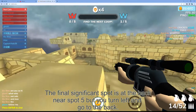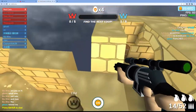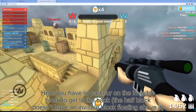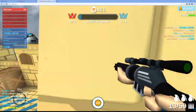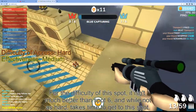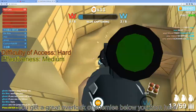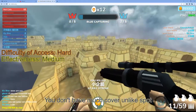The final significant spot is at the back near spot 5, but you have to turn left and go to the back. Here you have to parkour on an invisible block to get to the back. Note that the half block doesn't have an invisible block floating above it. For the difficulty of this spot, it isn't much better than spot 6, and while not as hard, it takes time to get there. You do have a great overlook of enemies below you from here.